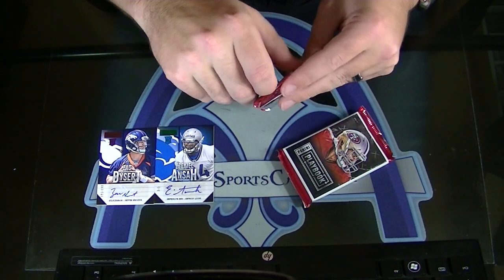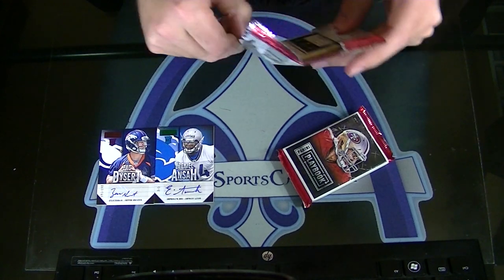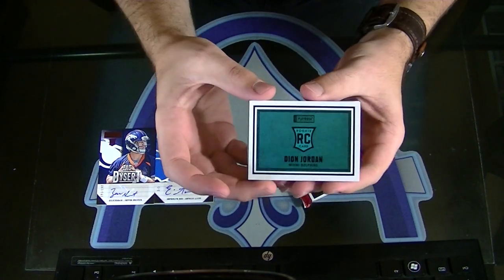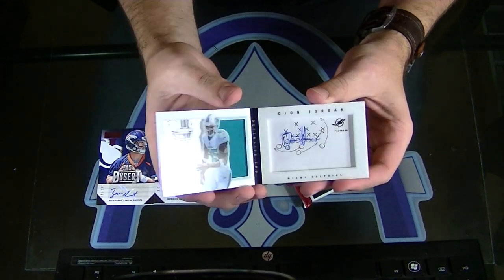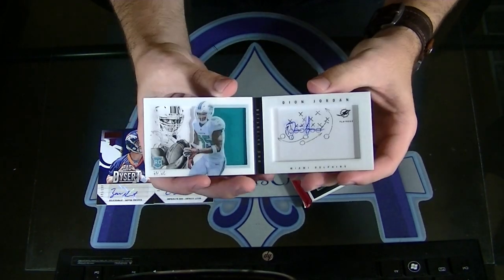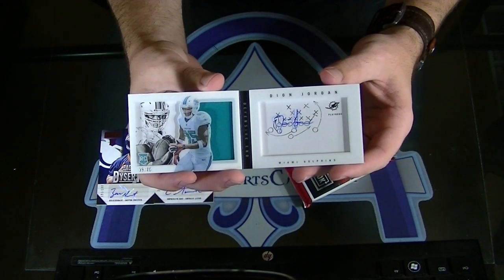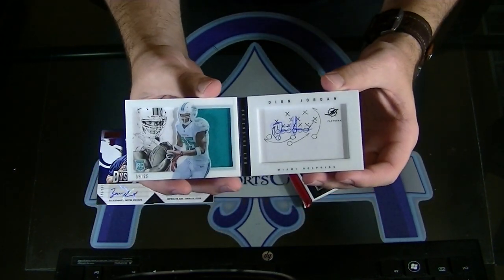Alright, first book. Black — I think this is the play or the team photo, I forget which one. Play. Look at that thing. Number 9 of 25, Deion Jordan, Rookie Playbook. Signed it right there. It's hard to see his autograph a little bit. Good looking card right there.